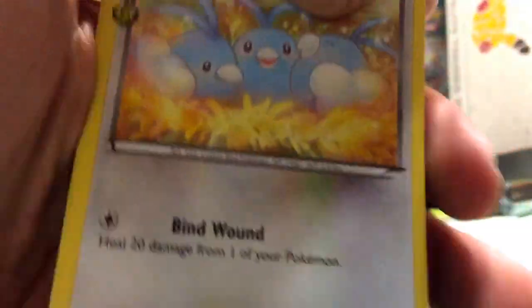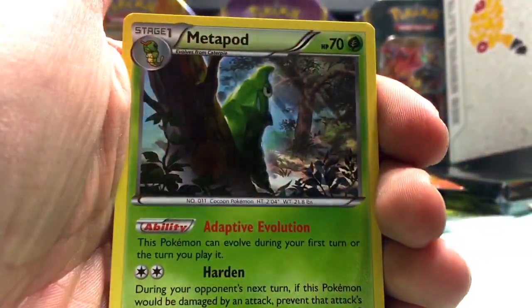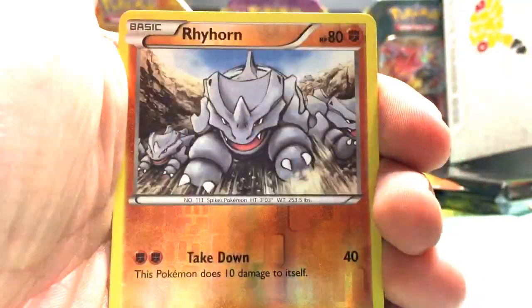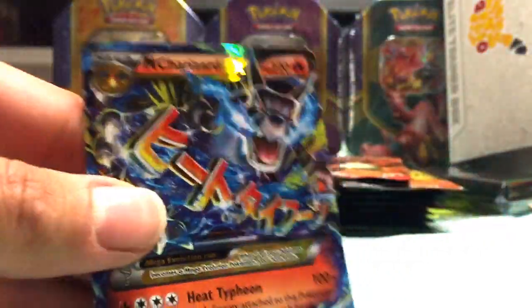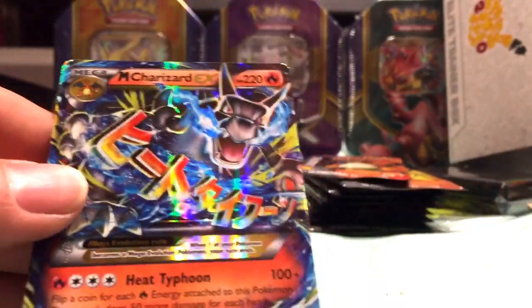All right, I got a Slowbro, I got a Slowbro, Cloyster, Metapod, Doduo, Slowpoke, Dark Energy, Gastly, Rhyhorn, a Meowth sticker, and a Mega Charizard. I'm just catching a lot of Mega Charizards — I pulled one out of that Pikachu box last time.